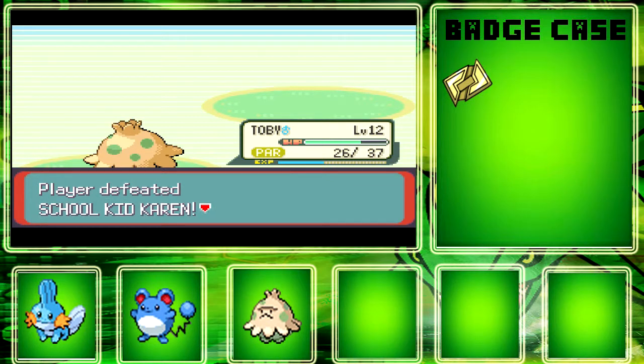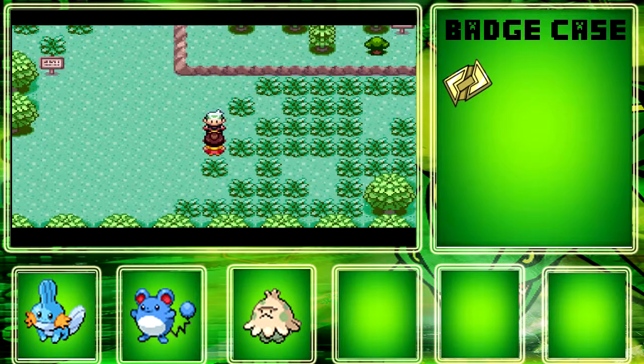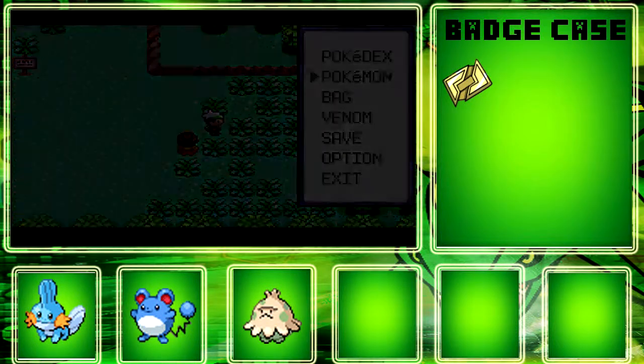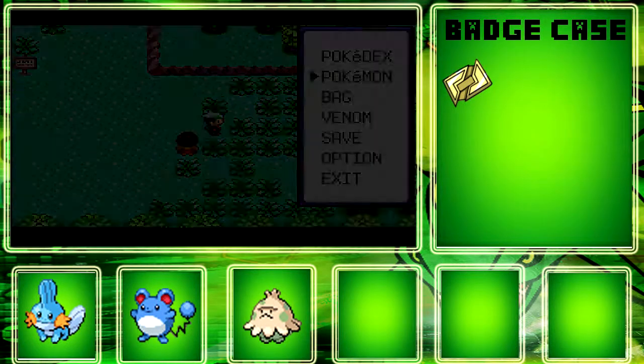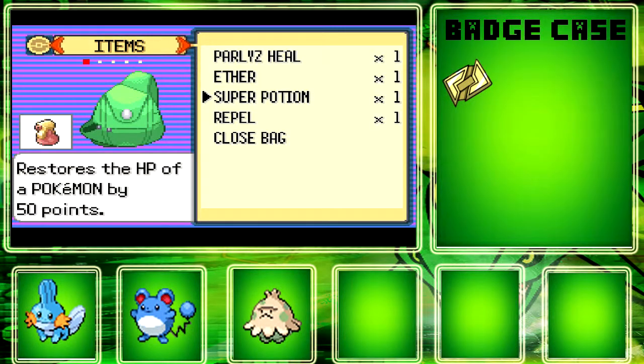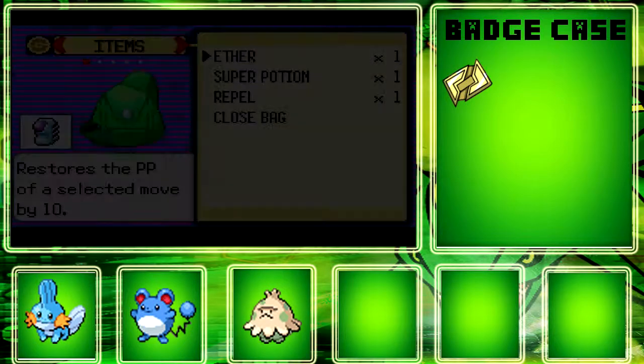We're level 12 and everybody's up to par with each other. When I play Pokemon I like all my Pokemon to be around the same level — maybe one will be a little higher, whichever one I think is the biggest powerhouse. Let's switch to Mudkip because I think there's a Rock/Mountain climber trainer up ahead, and I'll heal over here.